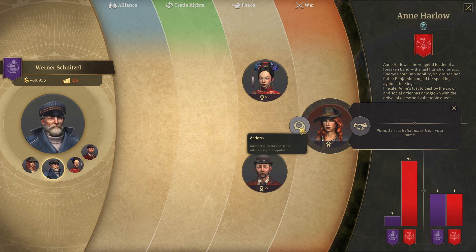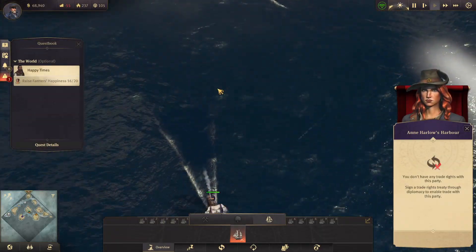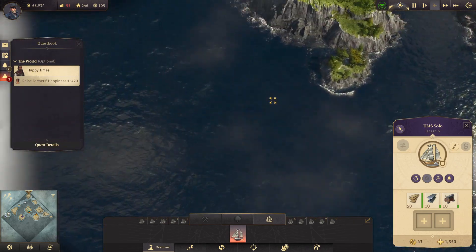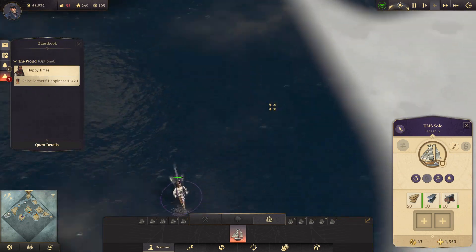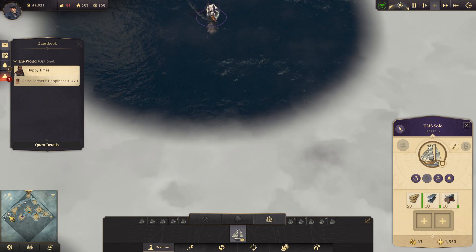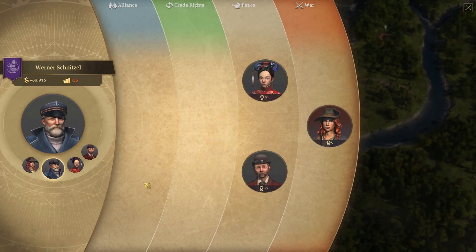Should I scrub that mark from your name? Ship under attack! Oh no, what? Who's attacking our ship? Flagship at your service. Was it Annie? Was she firing at me? I'm thinking she was firing at me. Hopefully I'm safe now. Let's go as far away from her as we can get. Oh, I like that it's a little skull there — that's cute. So I have to do some diplomacy, I guess.